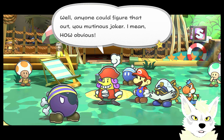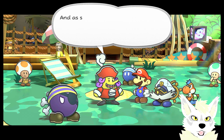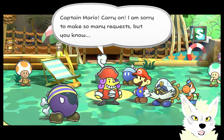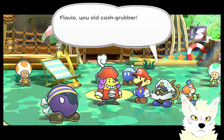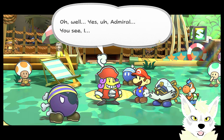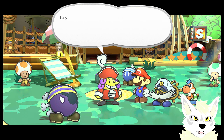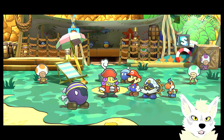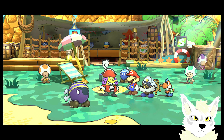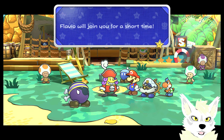Well, anyone could figure that out, you mutinous joker — how obvious. I was already saying in my head that the treasure is certainly behind that rock. And as such I will continue the noble duty of protecting this camp from invasion. Captain Mario, carry on. I'm sorry to make so many requests. Flavio, you old cash grubber — if you want treasure why don't you go get it yourself? Oh well, yes. Admiral, you see — well, yes, you have a point. Let us decide this fair and square. Listen, everyone — who thinks I should go along to investigate the skull rock? Oh heck yes, take him with! Off with you. There you have it, Flavio — fair and square. Eh, what?! Not fair. Flavio hates you all. Flavio will join your party for a short time.